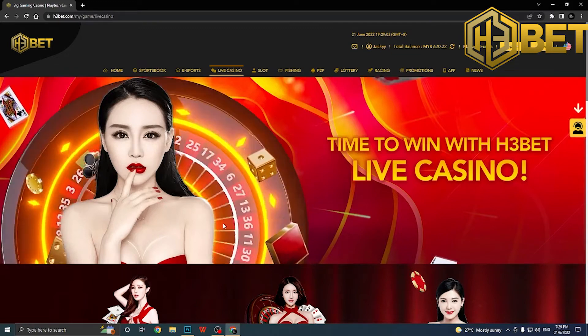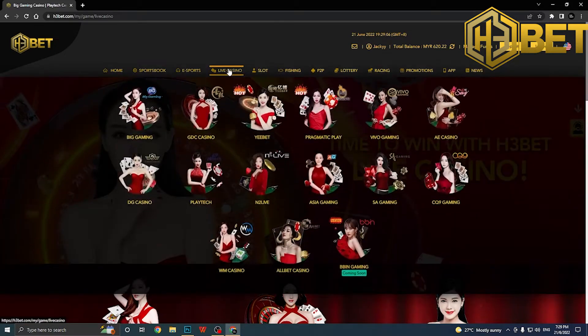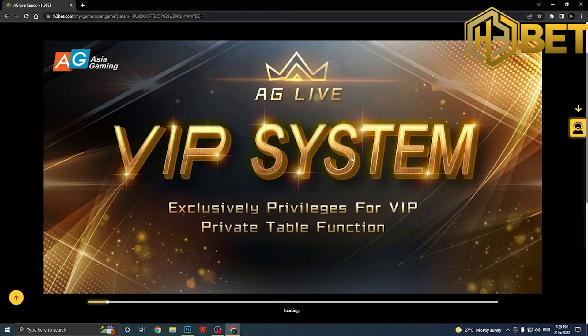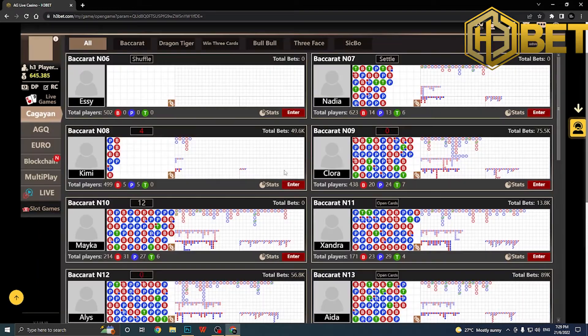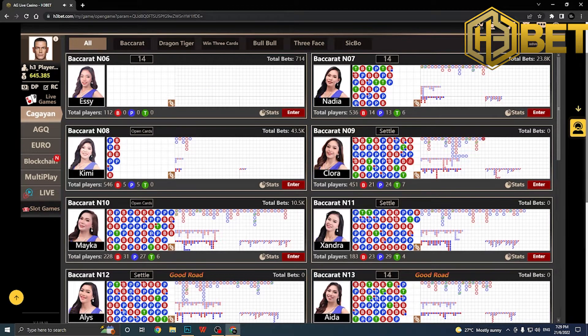After all that, let's get started. After logging in from the home page, hover to the live casino tab and click on Asia Gaming — that's the casino we're playing today. Once you're loaded up into the game lobby, you can see there are a lot of different tables: baccarat, dragon tiger, and other card games. We've already covered those on our YouTube channel.